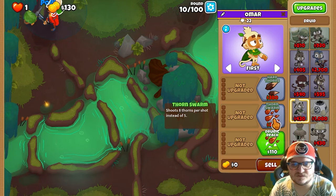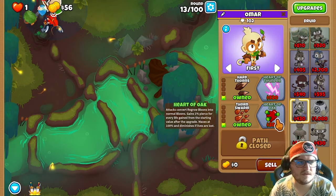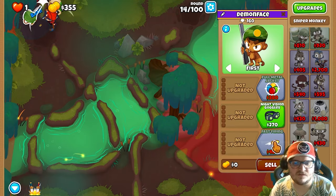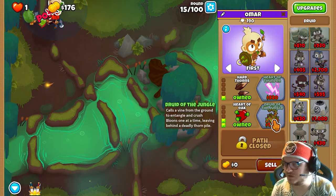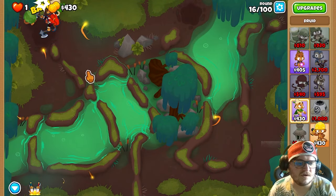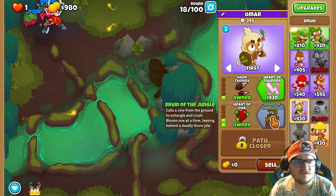Next we're gonna do is to upgrade it. Now you want the Heart of Oak. If you feel it's too sketchy, you can also go the fast firing first. But I would say the Rid of the Jungle is the first priority here, so let's get that. You also have the Zelda ability as well. You're gonna get rid of the jungle now.